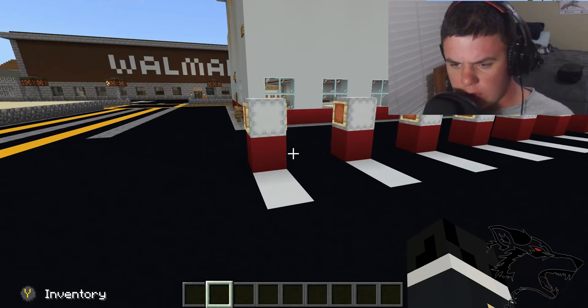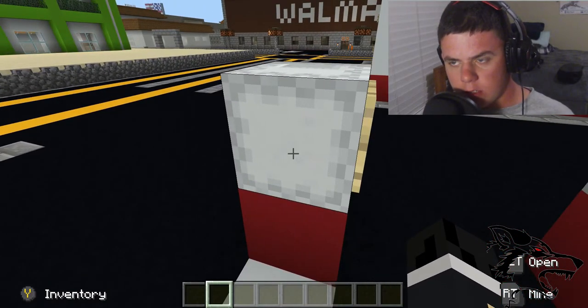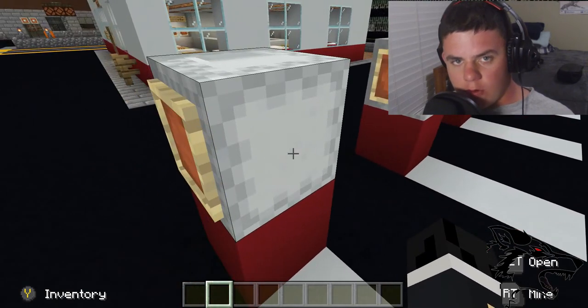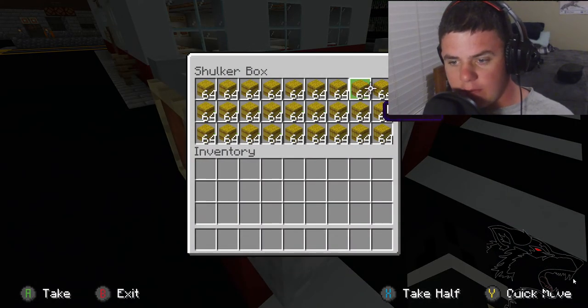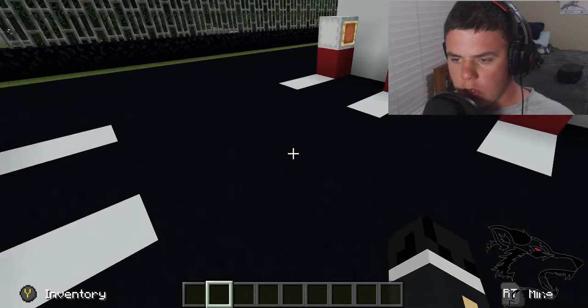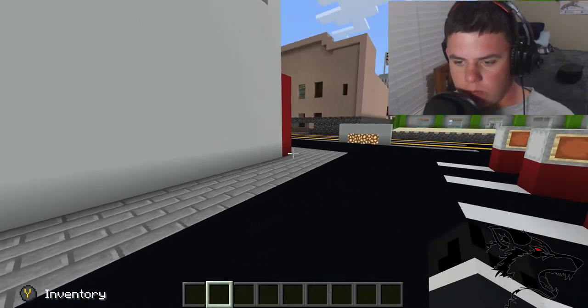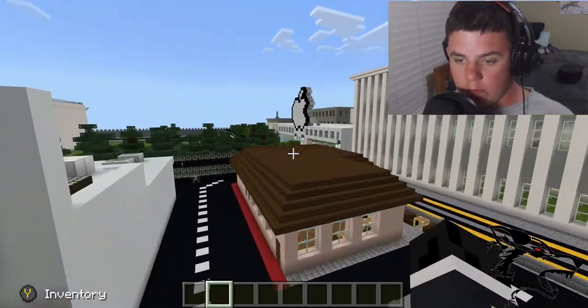In here we have the superchargers. Also, if you didn't watch my Tesla factory video, it'll be linked right here. As you know, the Tesla dealership uses horses because we don't have cars in Minecraft, so we have hay bales. I can name the shulker boxes 'Tesla Superchargers' — I haven't done that yet but I will. We have charging stations all around. The computers have been ordered — Apple's over there; we'll go to Apple in another video.